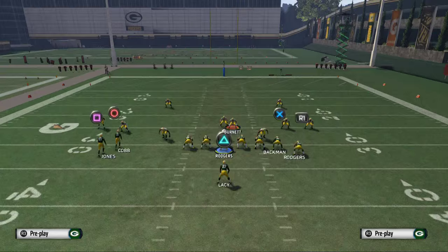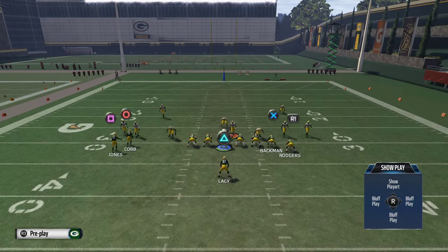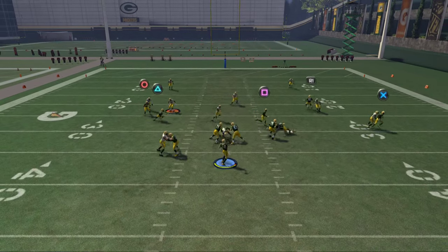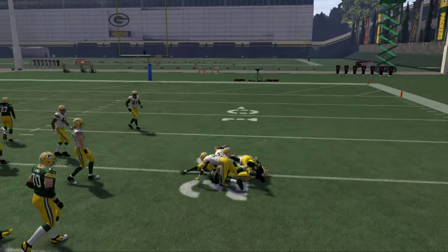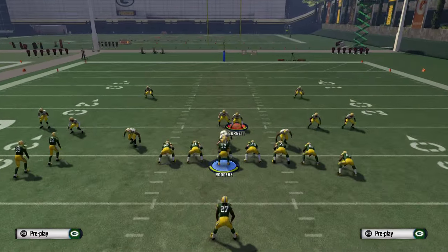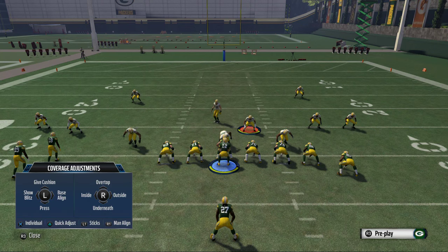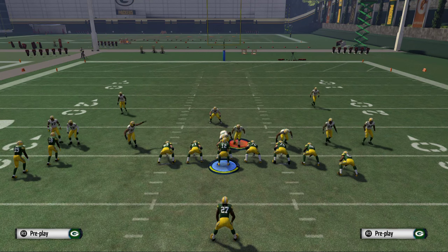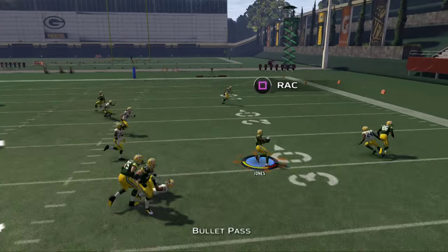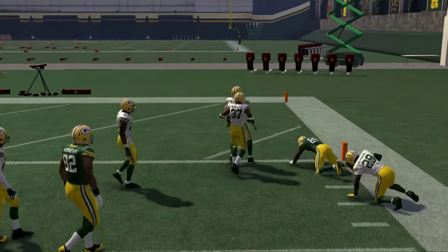We can snap throw that against man coverage with a low pass lead. We identify that it's man and we're able to deliver the football. Another thing to note is that if that route is on the field, can it still beat man? You see it actually opens up the drag route because it's a little pick-and-rub for James Jones to come across the formation. We smart route Randall Cobb's route and still get the same result from James Jones as he crosses and is able to really crush man-to-man.